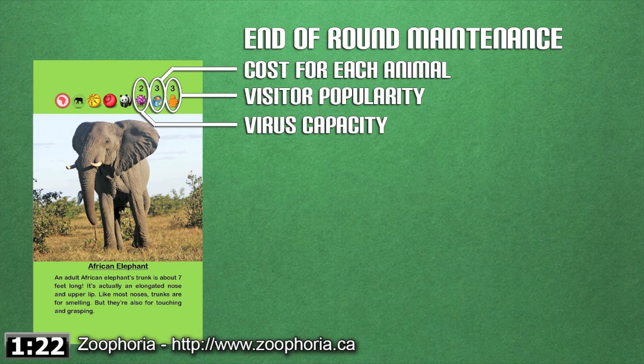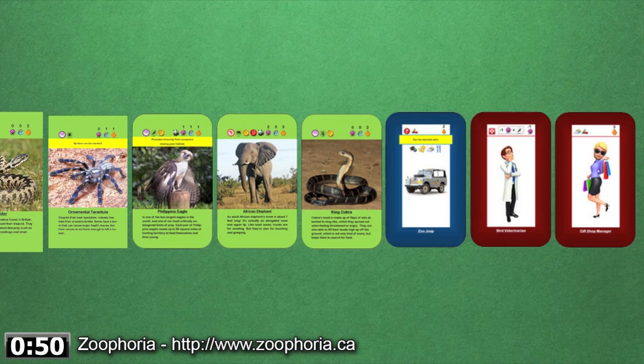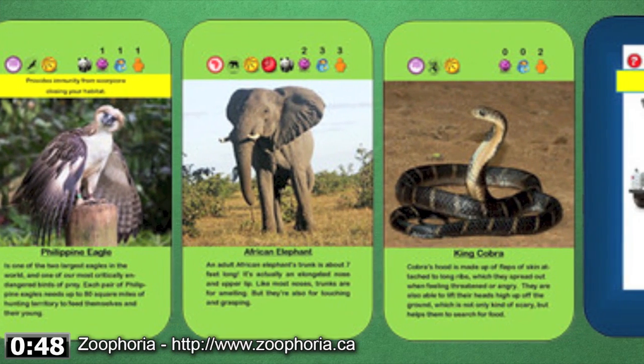In the next phase, it's time to make sure your habitat is maintained. Collect food and feed your animals — if you don't have enough food for one of your animals, the exhibit is closed. Collect the viruses, minus any vet abilities, and apply the viruses to your animals. Some animals have a special resilience against viruses — I'm talking about you, alligator. If any animals are over their threshold of viruses, the exhibit is closed. Finally, collect trash minus any groundskeeping bonuses, take any special bonus actions from your animals, and score visitors to earn those delicious victory points from your exhibits.